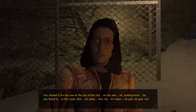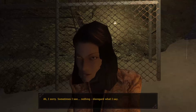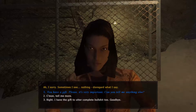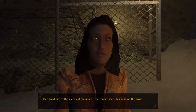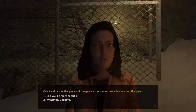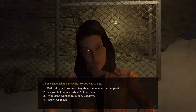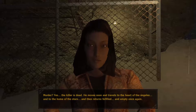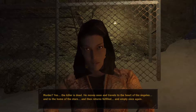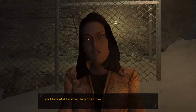[Rosa:] We found it in the grave. It's open! Oh god! Run! [Rosa calms:] I don't understand. I'm sorry — sometimes I see nothing. Disregard what I say. You have a gift — it's very important. Can you tell me anything else? One hand moves the pieces of the game. The winner keeps his hand on the bone. [Player:] Can you be more specific? [Rosa:] I don't know what I'm saying. Forget what I'm saying. Do you know anything about the murder on the pier? [Rosa:] The killer is dead. He moves soon and travels to the heart of the Angeles, to the home of the stars, and then returns fulfilled and empty once again.